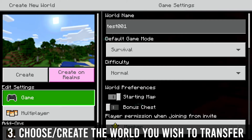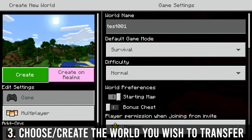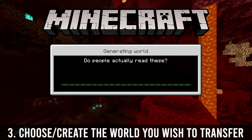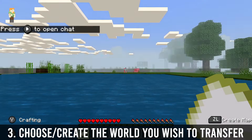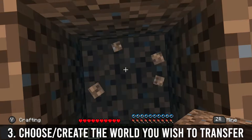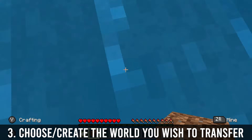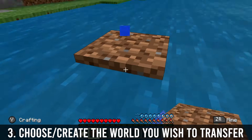I named it 'test' and now let's create this world. I'm going to go into it and look around and make a few changes so we can test the continuity when we transfer the world, so it doesn't just look like a fresh one. I'll dig a couple of dirt blocks and stack them up at my spawn point, so we'll be able to see that I've manipulated the world and that it'll carry that continuity to the PC when we do the transfer.